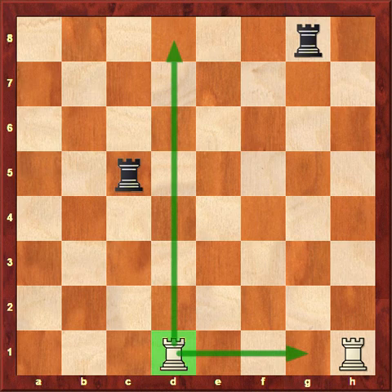Or it could move to the left — to c1, b1, or a1. It's important to note that a rook moves in a straight line, may not move diagonally, and can move as many spaces as it wants.